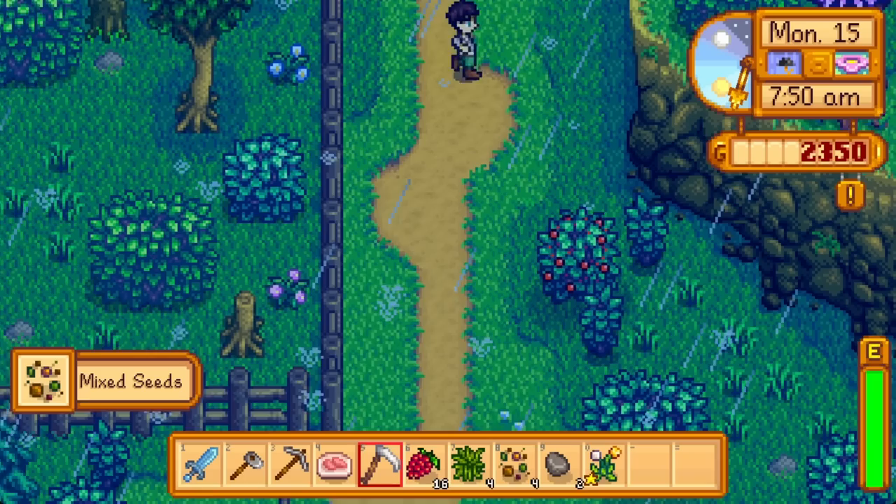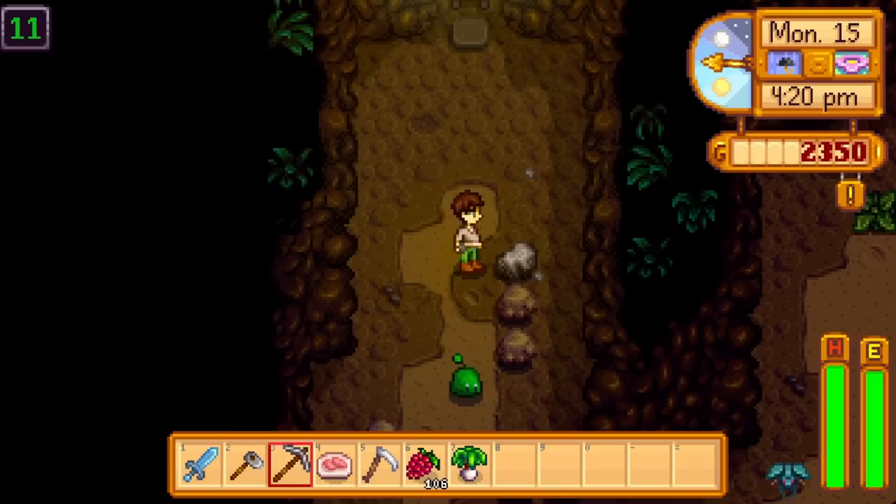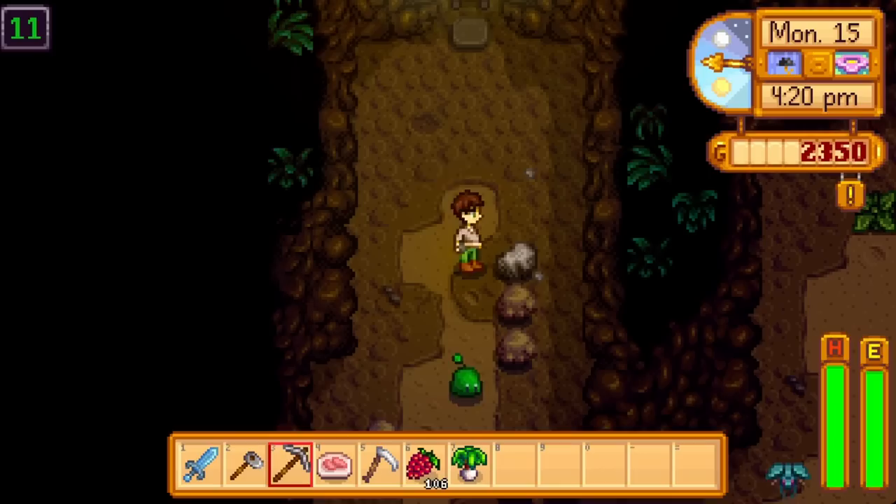A beach check found our final piece for the crab pot bundle, whose reward is crab pots. Set these up on the farm pond for income of junk fish for recipes and junk for recycling. On Spring 15 through 18 it's salmonberry season — hopefully you hit foraging 4 by now, which makes each bush yield an additional berry. Doing a huge berry loop each day can leave you at 400 berries and fix low energy throughout summer into fall.